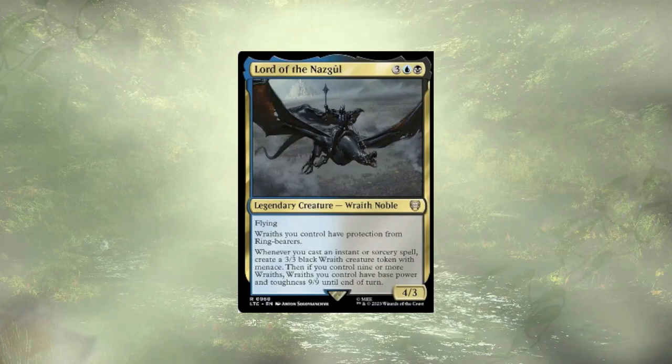World of the Nazgul is in a similar spot. I think a Wraith Commander theme could be powerful — it may even be something that I build in the future — but it's not furthering our amass strategy, so it's not really going to stay.